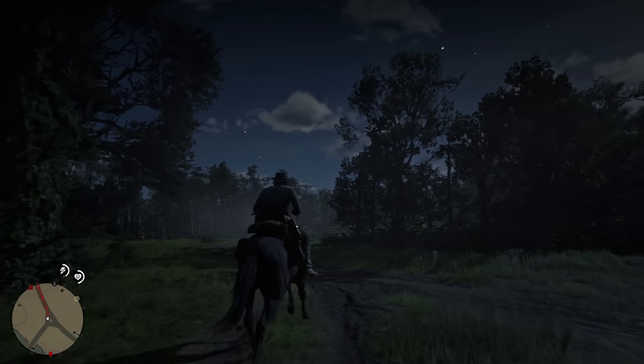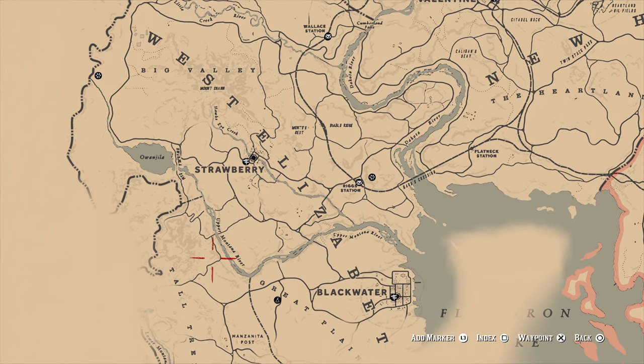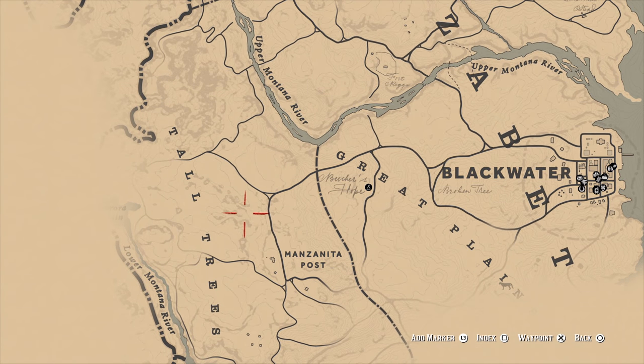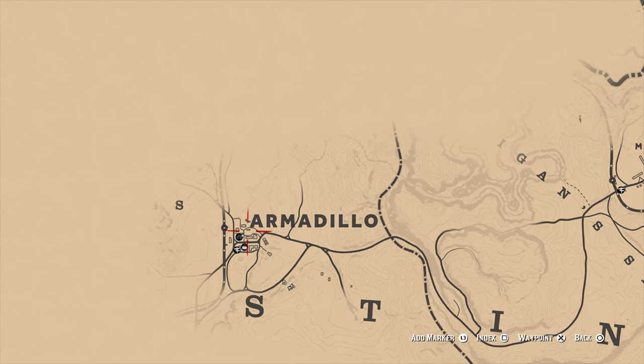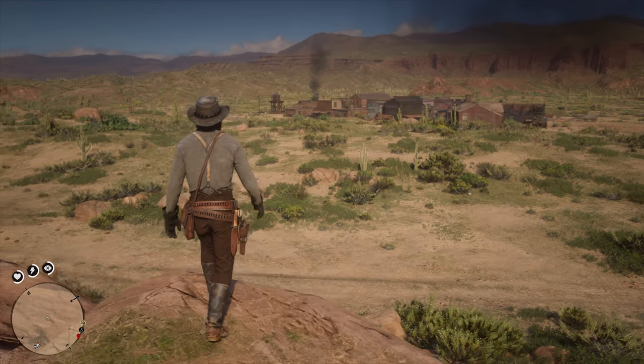Red Dead Redemption 2's world is huge and filled with surprises — not least because the original Red Dead Redemption's map is included in this sequel, barring the Mexico area. It isn't a copy-paste of the original terrain either. Rather, Rockstar gives it a complete overhaul, rebuilding every point of interest to emphasise that regression in time.